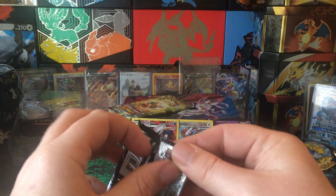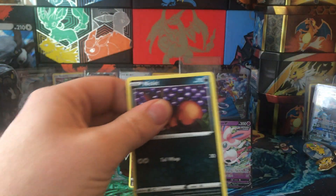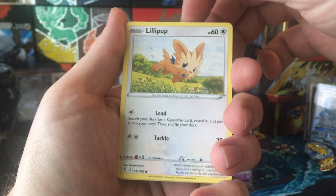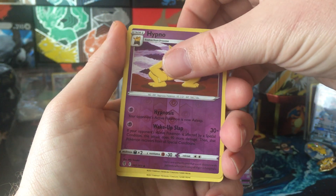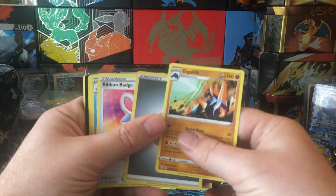Now we're going to Evolving Skies. Nick it, Dwebble, Liliput, Ragroll, Wobbuffet, Sumo, Hypno, and Giratina.